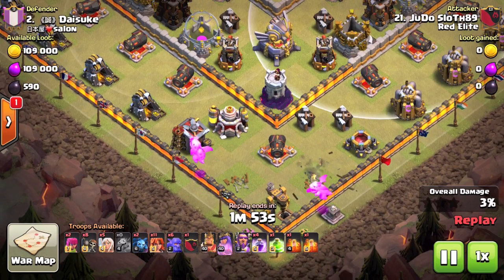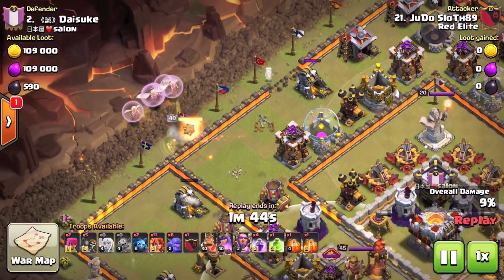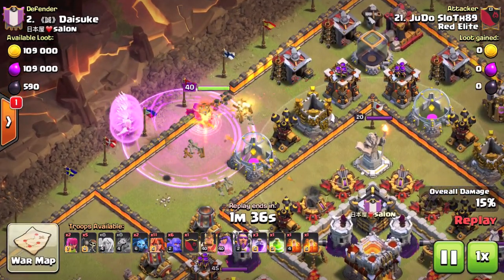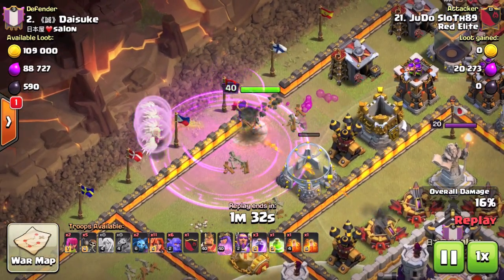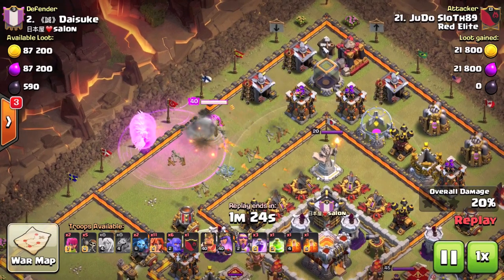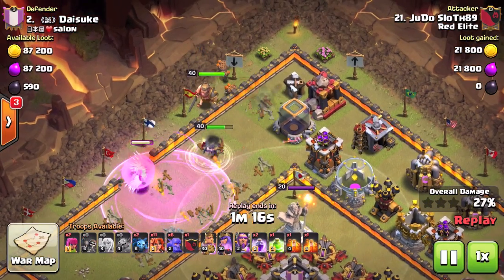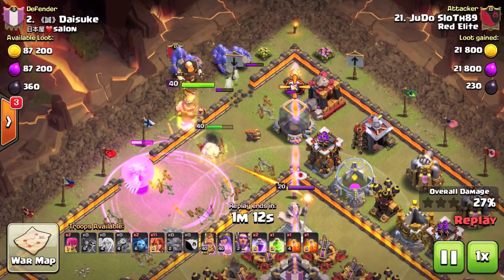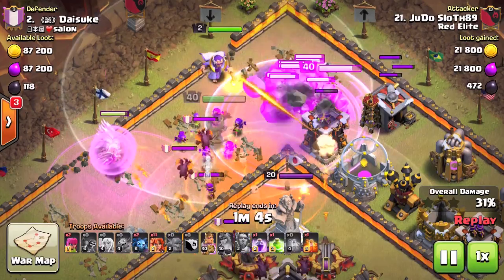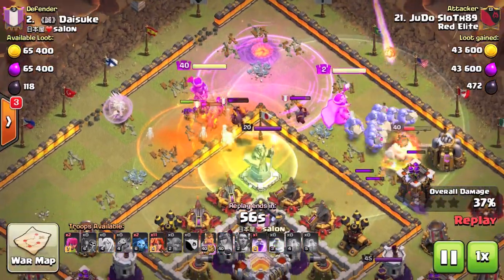Moving on to the next attack - there are quite a lot of structures at the bottom I can snipe off, so I'm definitely going to take advantage of that. I have a minion on the west and east with two baby dragons down to the south, making sure they split up and took out more structures. I have a queen walk coming in from the west side of the base, using the rage spells to keep her alive and letting the queen move up to the north. I then open another gap in the wall to allow my King and bowlers through, and also provide access for my Valkyries to get straight into the middle. The clan castle troops come out - all minions - so the poison spell takes them out.